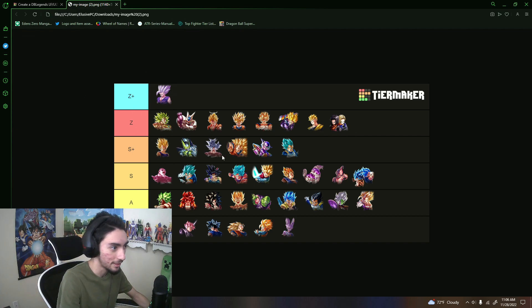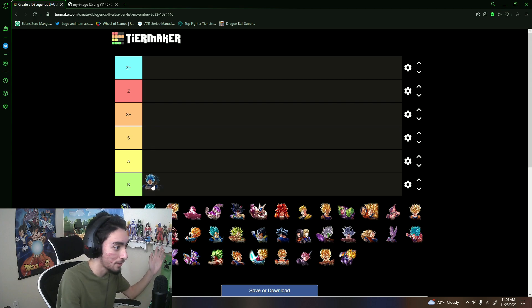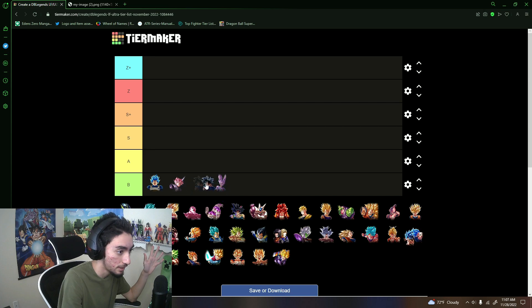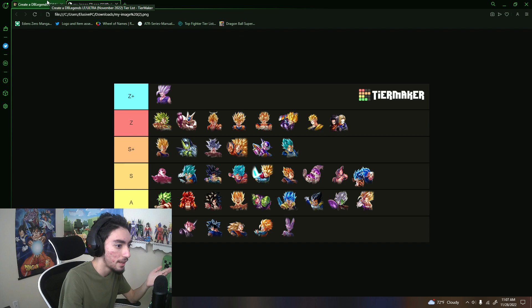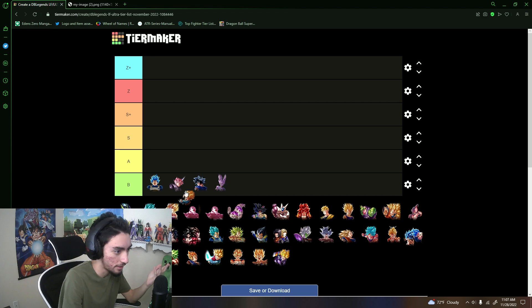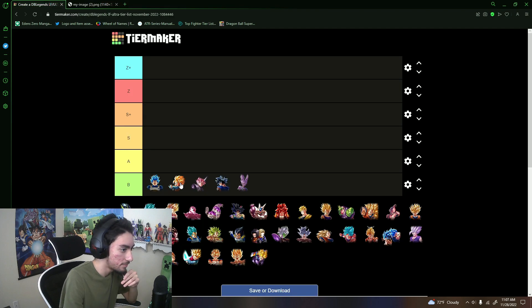Let's start with B tier. Evolution Blue Vegeta is B tier — he's not really that great right now. LF Rose is B tier as well. Beerus, UI Sign Goku, and LF Goten are also in B tier. I'll put Goten above Rose, might as well.